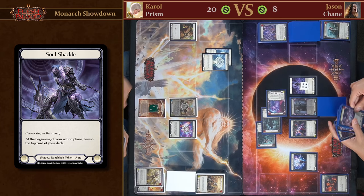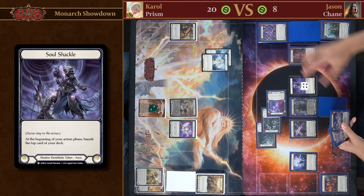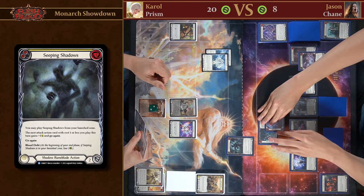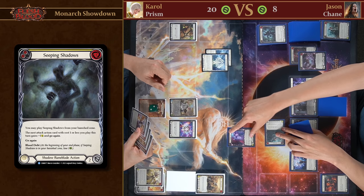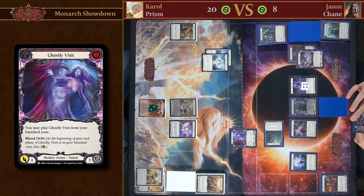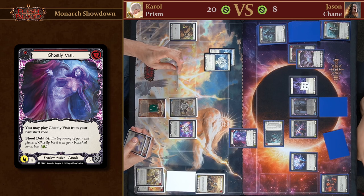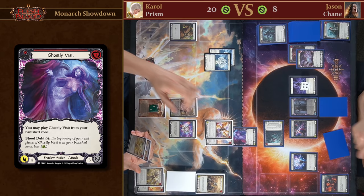I'm going to pitch the four to play Seeping Shadows from my banish zone — my next attack that costs one or less gets plus one and Go Again. I'll then immediately play Ghostly Visit — attacking you for five with Go Again. That's interesting, maybe I am going to have to lose my Spectral Shield after all. I'll defend for six.